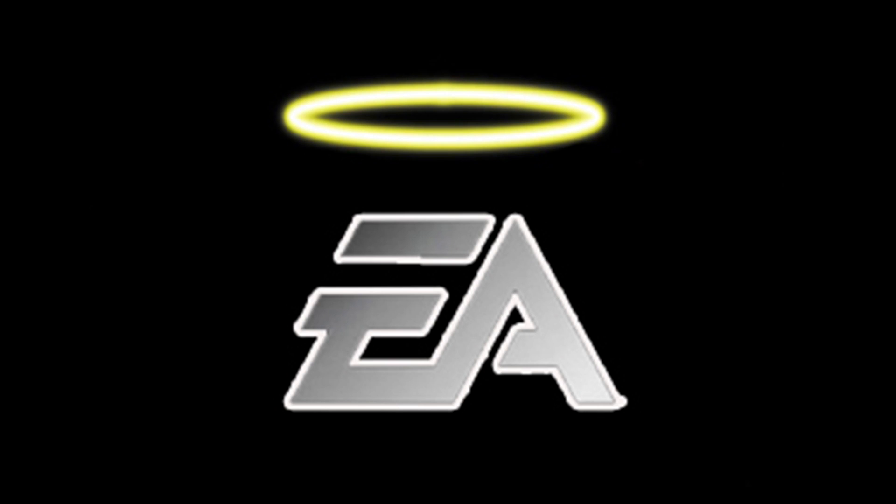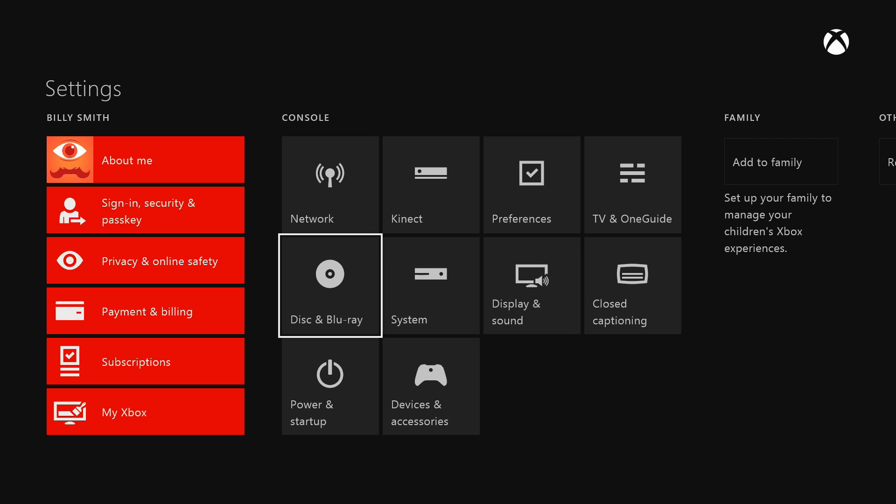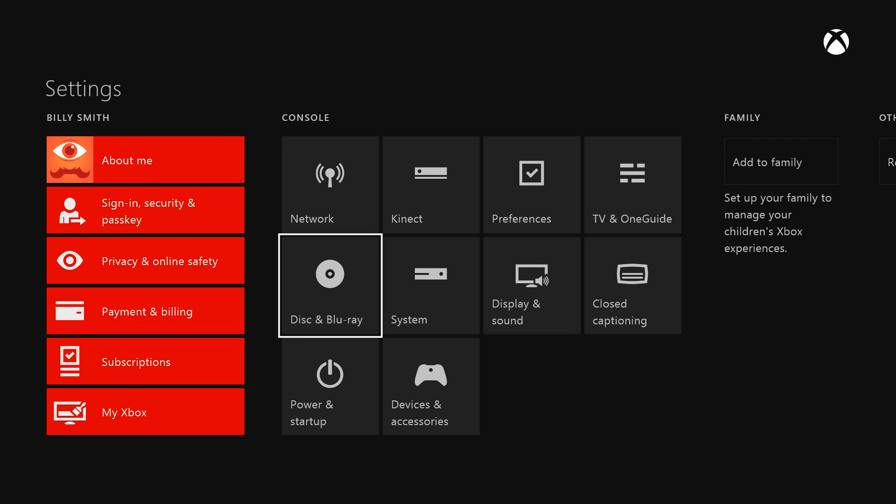Adding the new account as a family member will give them Gold. Then sign in with the new account and it might let you play online, although it will mean playing on a different account for the time being. Remember, none of these are guaranteed fixes. Note that you can't play online without a Gold Xbox membership, and sometimes entering a trial code — like a two-day or one-week Xbox Live trial — can mess up your EA games. If you're not sure how to add the new account as a family member, a simple YouTube search should find you a good tutorial.